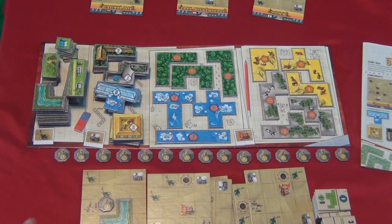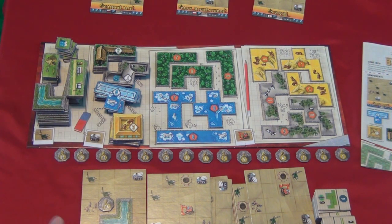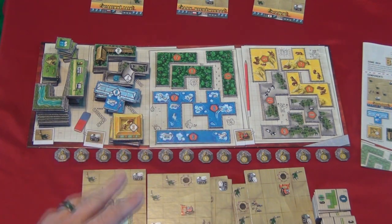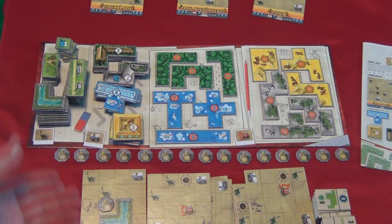Then play passes to the next player. If for some reason you have no tile to place, you can pass and draw a free green area tile, which you can place on your next turn. Play continues this way until one player fills up all four boards, and then the other players get one final turn and the game's over. Everybody adds up all their points on the boards and the player with the most points wins.